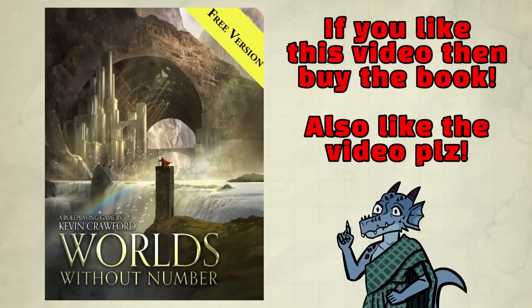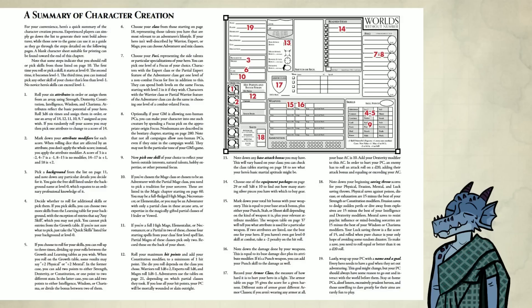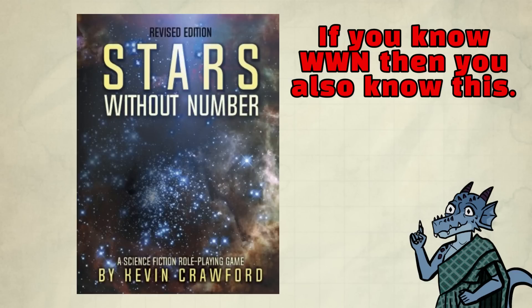This is a free version — it's missing some rules, but not much. If you like this video, I recommend you buy the book to support Crawford. This is what the character sheet looks like, and here is the character creation on page four. Unlike other books, this just cuts to the chase. It's two pages long, and if you know this, you also know how to create a character in Stars Without Number as well — that's a sci-fi game by him.